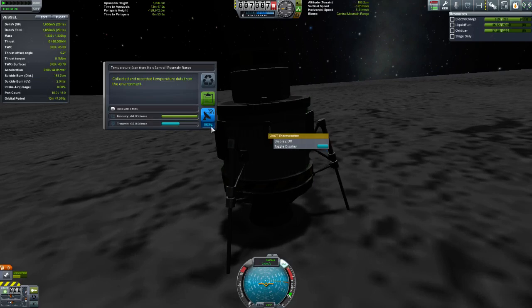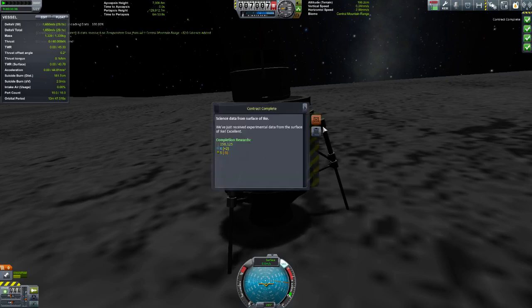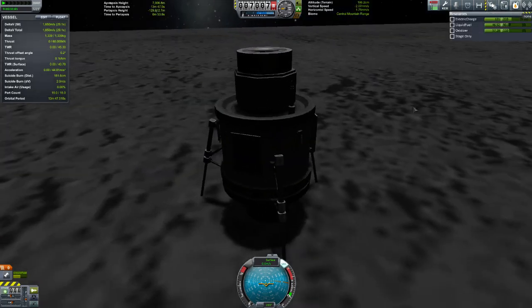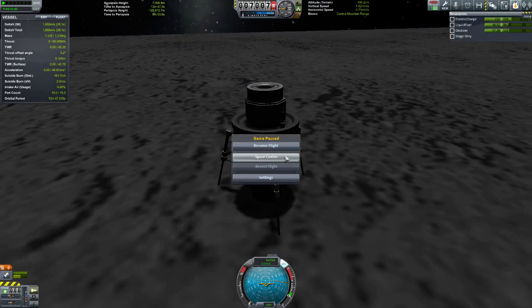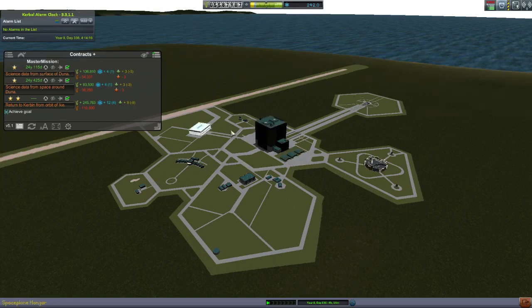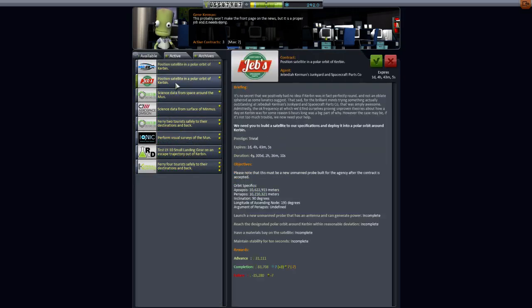Now all we need to do is log the temperature and send it back home, and that will complete a whole bunch of contracts for us. We've just done the science data, explored Ike many times — so now our money and our science is in great position. Thank you very much for joining me for this episode. It was probably a little bit short, probably covering ground we've already covered with landing on the Moon, but we've got to do these contracts and achieve them.